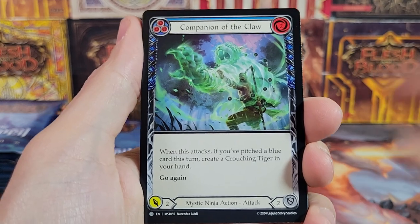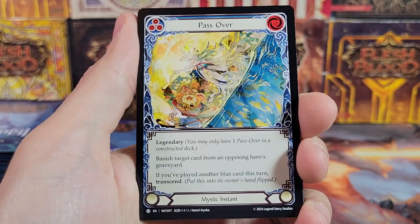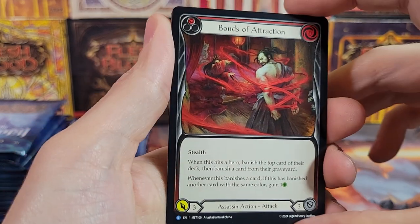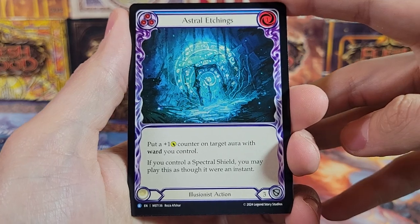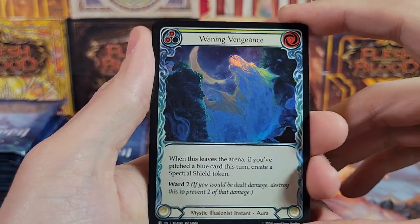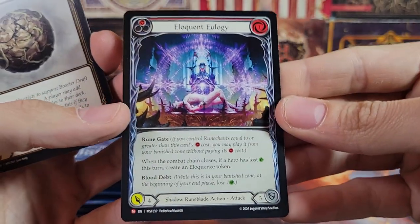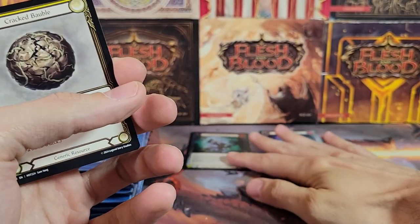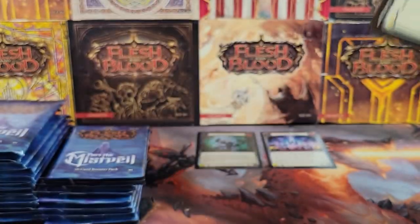Solitary Companion, Companion of the Claw, Hiss, Tidal Surge, Evasive Leap, Passover, Skyhold Kaykoi. Bonds of Attraction — first rare. And we've got Astral Etchings, and a Foil Waning Vengeance. And there's a Majestic — so I guess that first token slot is actually a Wild Card slot. We did get a Non-Foil Majestic in that slot, so it can actually be other things as well, not just where you get your Cold Foil.